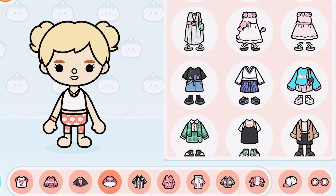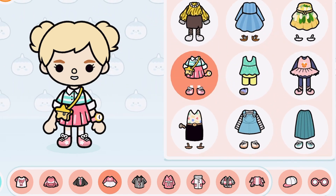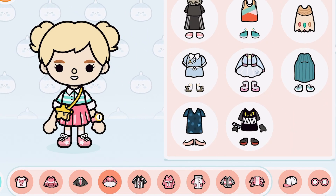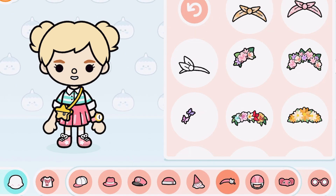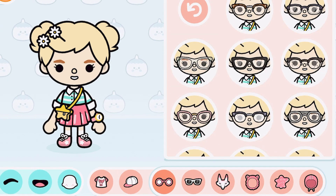Let's move on to some clothes. Lily loves pink and skirts, so let's find something girly for her. This outfit is perfect right here — and it even has a cute little star purse! You can pick out all types of accessories, but we're going to give her some hair clips. Okay, I think she's ready.